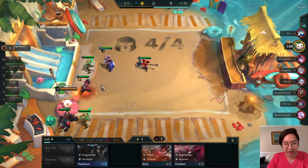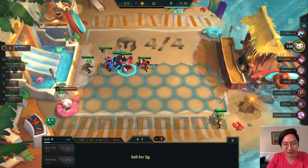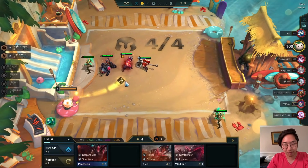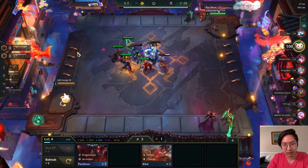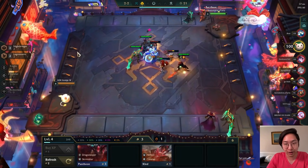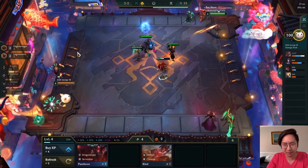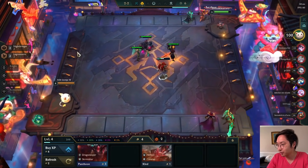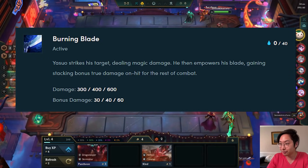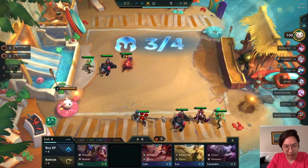Hand of Justice isn't an ideal item but it's something you just have to deal with every now and then. I think the best-in-slot would be something like RFC, then Rageblade - maybe the evil Rageblade might be better - and then something like evil Quicksilver or another attack speed item. You cannot build evil Runaan's on Yasuo because it does not give on-hit effects, and he has a bonus on-hit effect for the rest of combat after he casts his first spell. Regular Runaan's does work though.